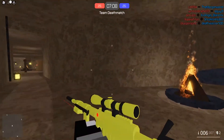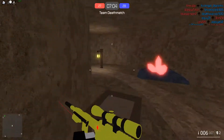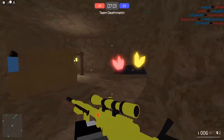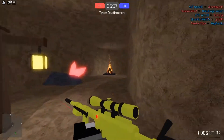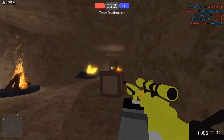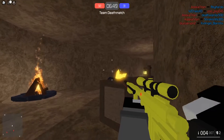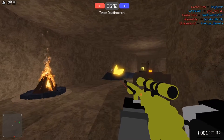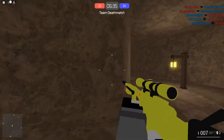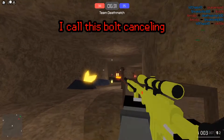The next glitch I found is probably the most broken one out of all of them — it actually has quite a bit of usage. I don't know if it works for any other guns than just this one; I haven't tried it yet but I'm probably going to in this video. If you shoot the sniper rifle, you need to wait for the bolt to reload, right? You have to wait all that time before it can be shot again. What I found is: if you shoot and switch weapons, you can shoot again instantly.